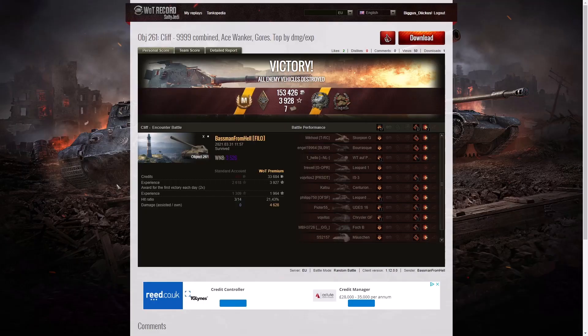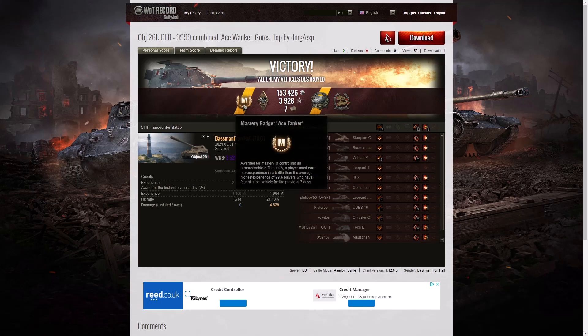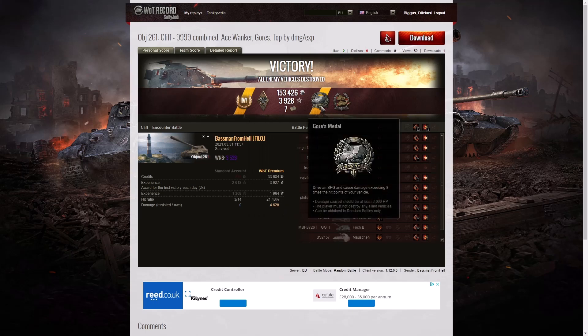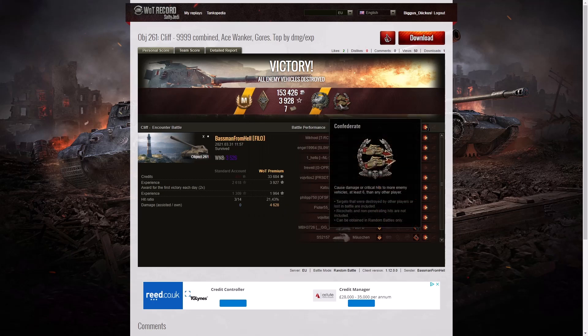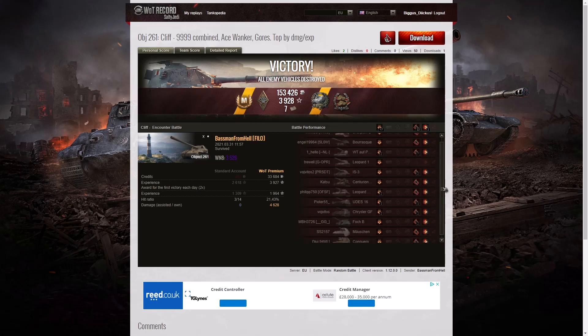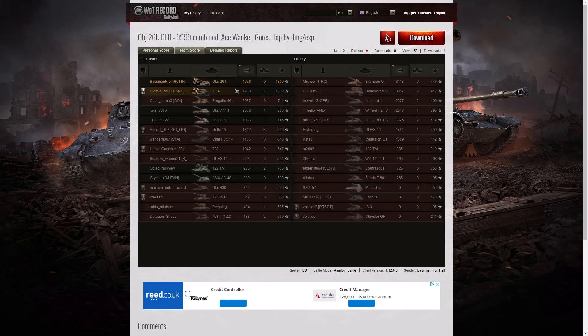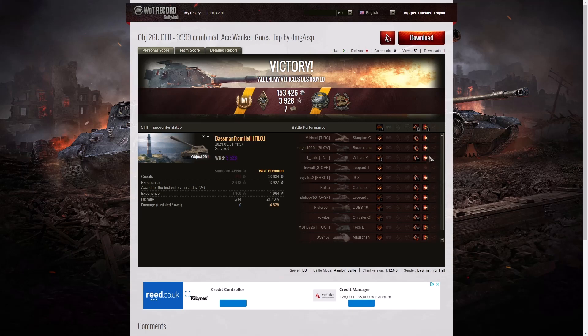Here are the end of battle results for the Baseman from Hell in the Object 261. He got an Ace Tanker — he was so busy he managed to get the Ace. He got a Bruiser Medal for getting at least 5 critical hits — he got 22. A Gauge Medal for doing more damage than 8 times the hit points of his own vehicle. A Confederate for hitting more of the enemy than anyone else on his team — at least 6 tanks subsequently killed by any teammate. He actually didn't get a kill at all, but he did hit a lot of the enemy. His earnings were 3,526. Looking at the team score — he only recorded 2,863, but he actually did 4,628 hit points of damage. He easily got the highest damage in the game.